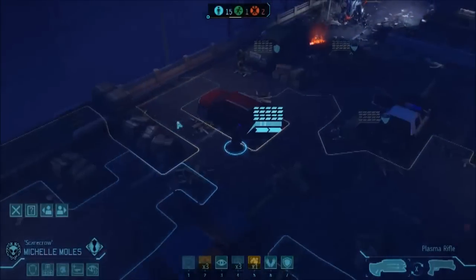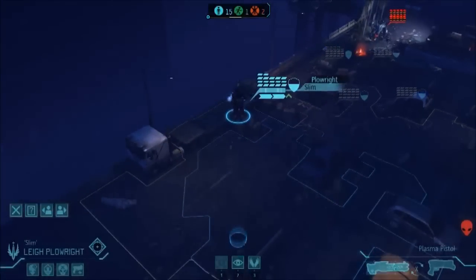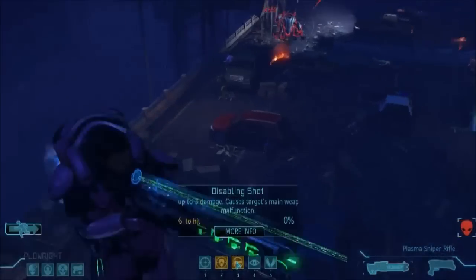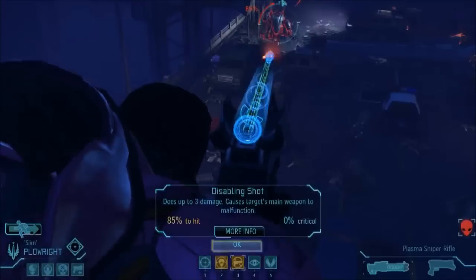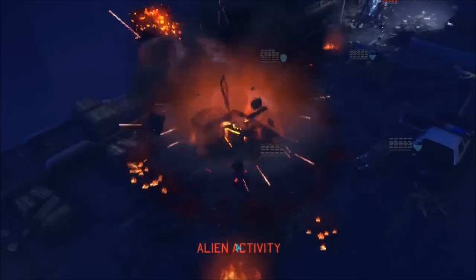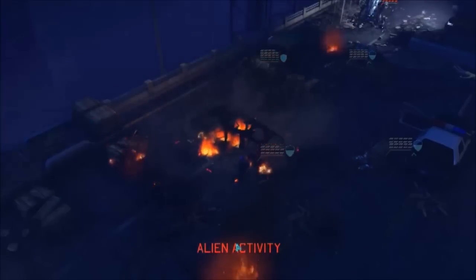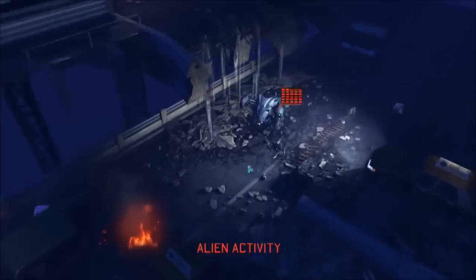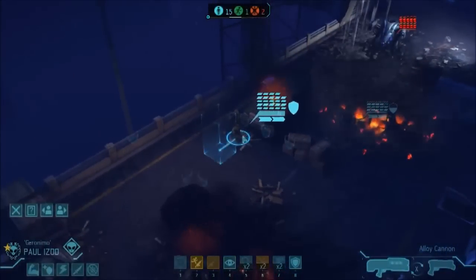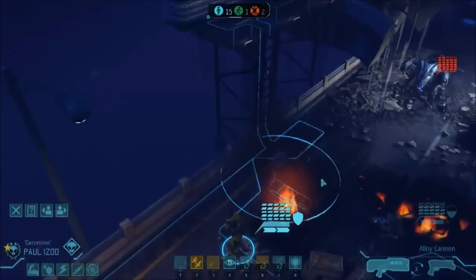My medic could do with pushing up a little further. Now you'll get an experience of what the sniper's like. He has headshot but also disabling shot - a tactical ability that doesn't do a lot of damage, but if you hit with it, it stops the enemy using their main weapon next turn. Stopping this Sectopod from shooting its main weapon would be quite handy. Let's have a go - I'll probably miss. Hit it! Only three damage though.